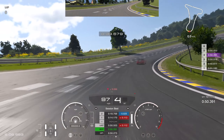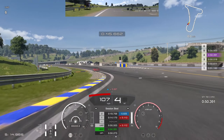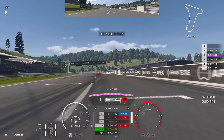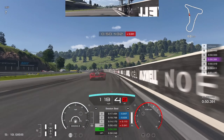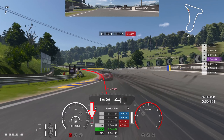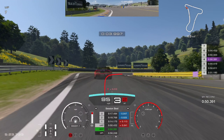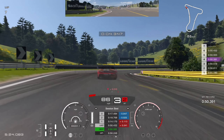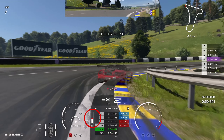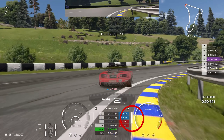Starting your lap, first things first: try and get a solid exit off the final corner. You can see I have to give it a little lift, so we lose half a tenth, but it's not the end of the world. Into turn one, we're going to brake just before the curb on the left-hand side - nice and early. Get the car rotated, brake gently then aggressively once the car's straightened up. You want to get that car rotated onto the curb - actually clip the grass with the right front tire, like P1 in the world's time does.